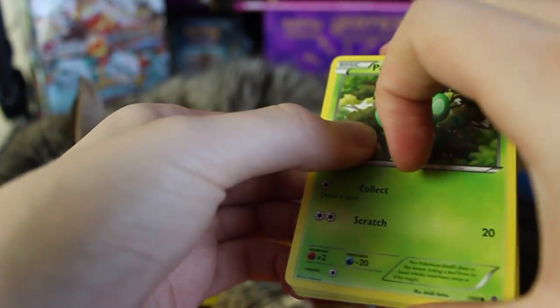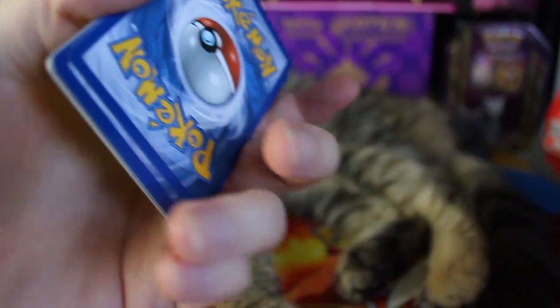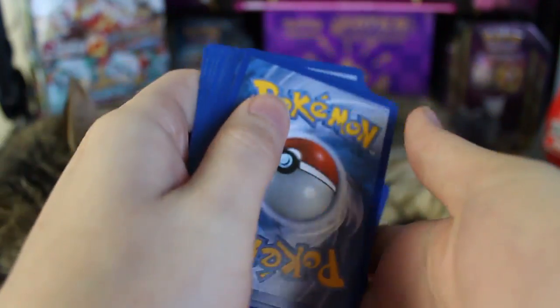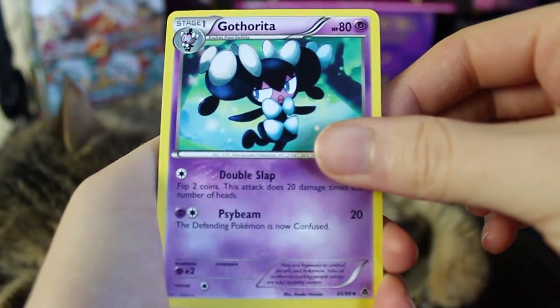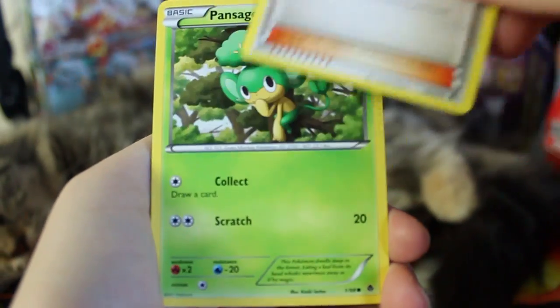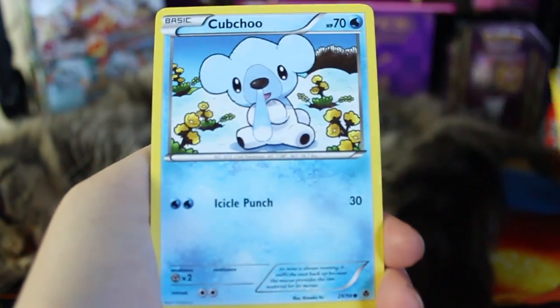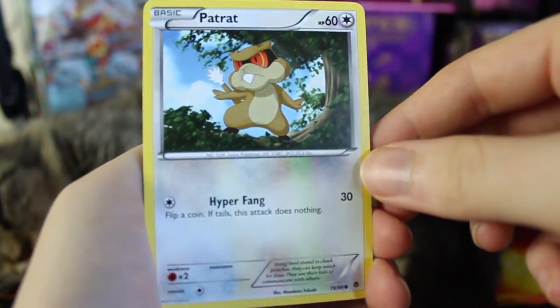Let's get to this first pack and see what we've got today. I'll probably go a little bit quicker through the packs since we've seen a lot of the commons and uncommons already, but if we see anything new I'll take some time on that. Our first card is a Gotharita. We've also got a Whirlipede. There's a Bianca — I don't remember if we got that one last time. Here we have a Pansage, Cubchoo, and Patrat. I feel like that one might be new as well.